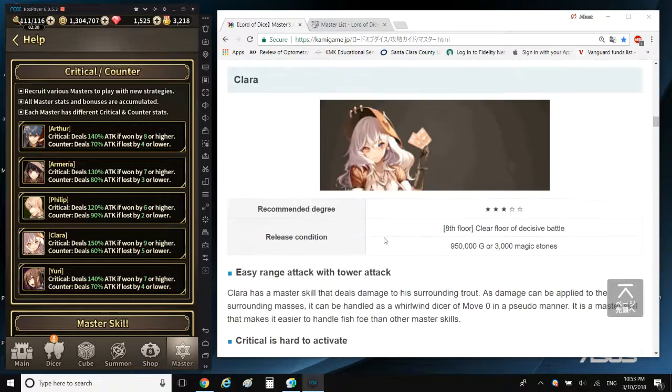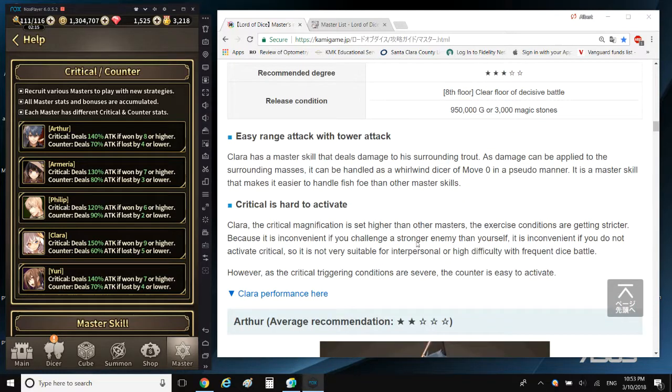Clara is next — they consider Clara to be mid-tier. She is acquired by clearing the eighth floor of Infinity Tower and paying 950k gold. Clara has a master skill that deals damage to her surrounding area. As damage can be applied to the surrounding masses, it can be handled as a whirlwind dicer of move zero in a pseudo manner.